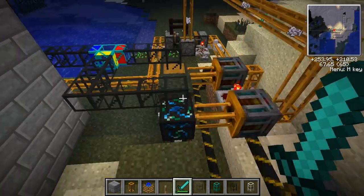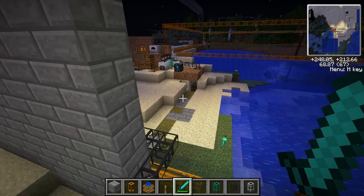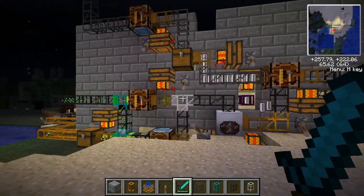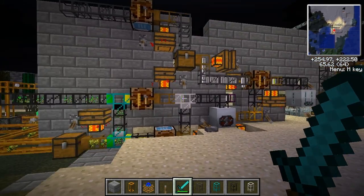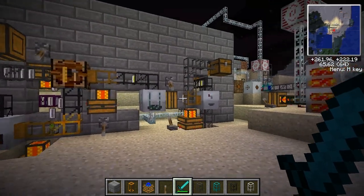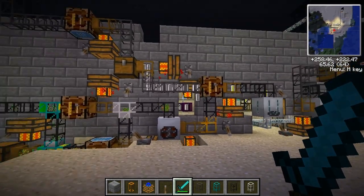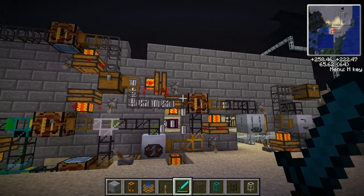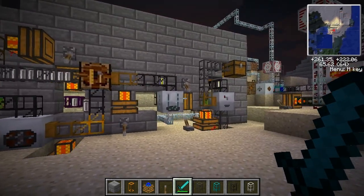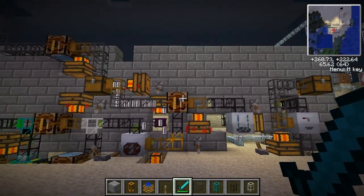The only downside is if you're playing on a server that doesn't allow the energy exchange, then unfortunately you're going to have to find a skeleton spawner and base your biofuel generator around that so you have enough bones to produce the fuel. I really appreciate any comments, criticism, or suggestions for improvements, and I'll keep you up to date with other things I build. Thanks for watching — please leave a rating, and if you haven't already, please subscribe. Bye for now.